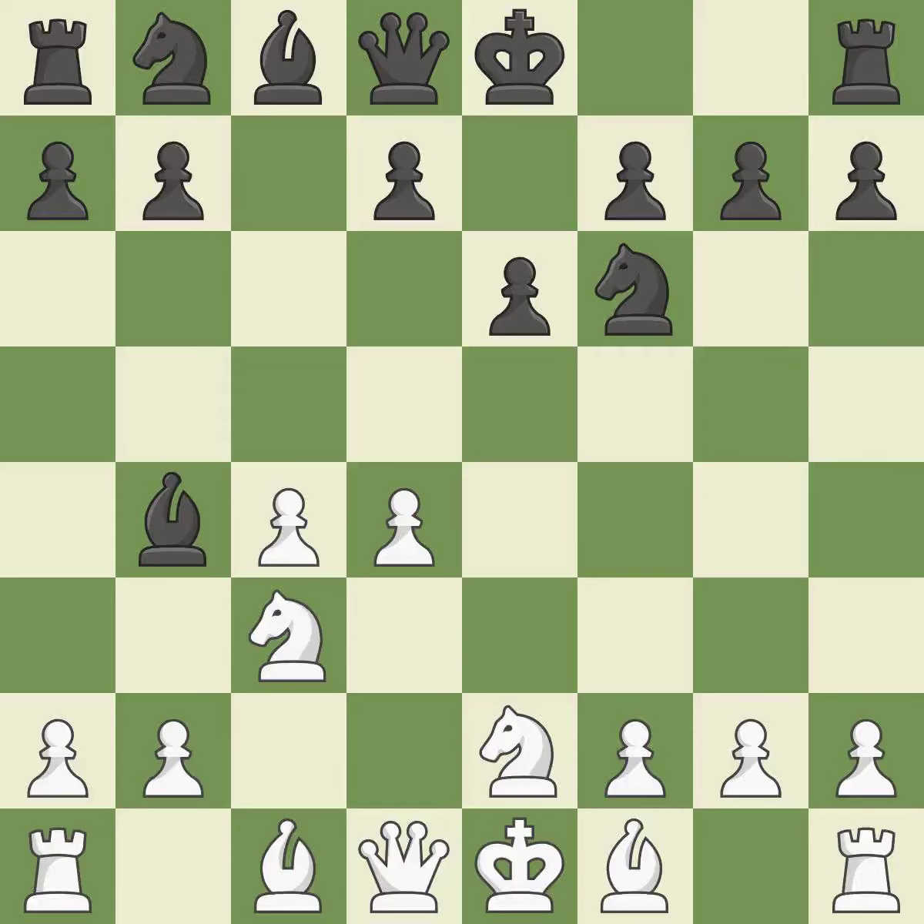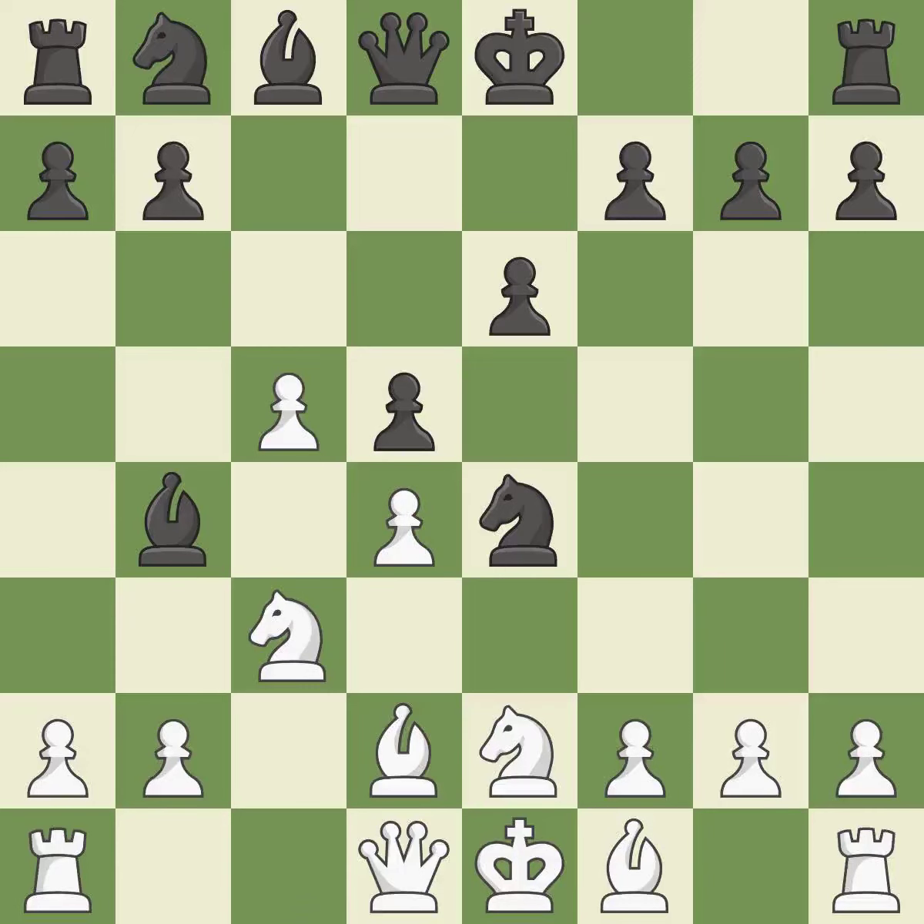cxd4 captures the d4 pawn and attacks the knight on c3 and the pawn on e3. xd4 recaptures the pawn and controls the e5 and c5 squares. As it moves into the center, d5 engages the c4 pawn in combat. This moves the pawn to safety. This develops a bishop off its starting square, getting it into the action.